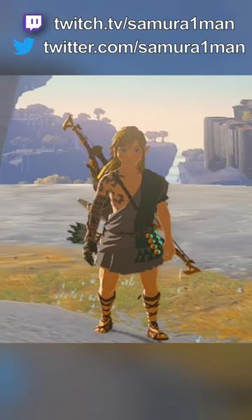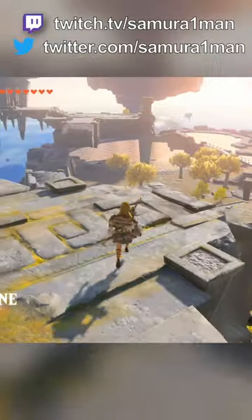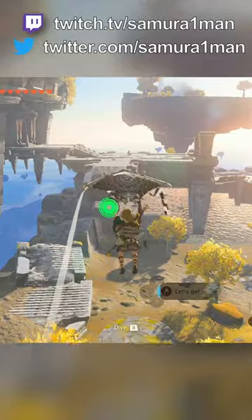Here is a simple way to increase your flying speed in Tears of the Kingdom. This method requires you to have Tulin's ability, which allows him to propel Link forward while airborne.